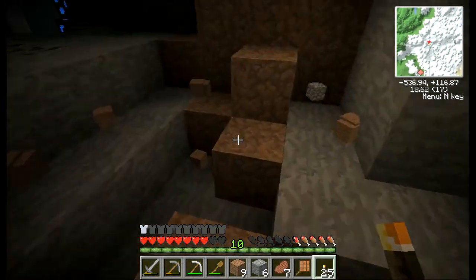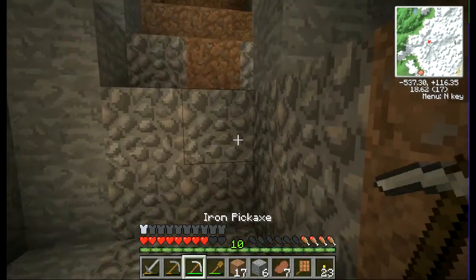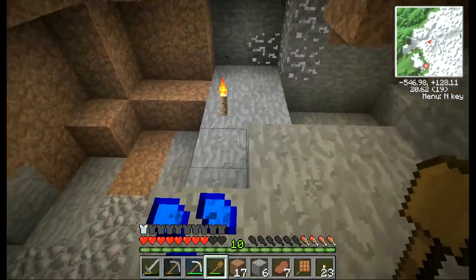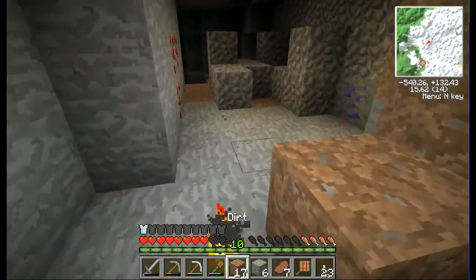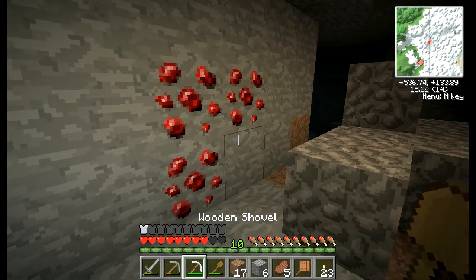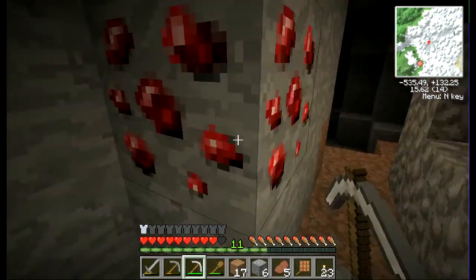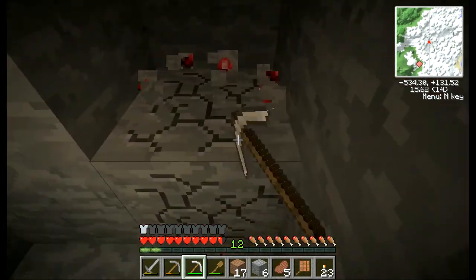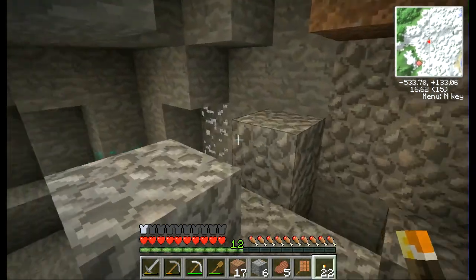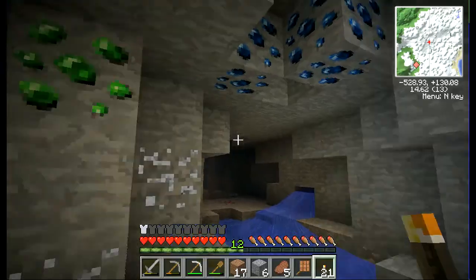Is this an underground mineshaft? Holy — that's not good. Let me light up the place. I hope those aren't poisonous spiders — I do not want to deal with them right now. We're starting to get to that layer where we're starting to get some good ores. Was that rubies? Nice — rubies! I can use that to make a better pickaxe. I think you grind down rubies to make some Gregtech blocks.